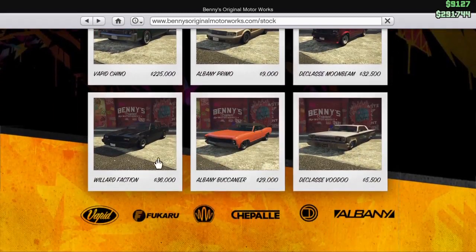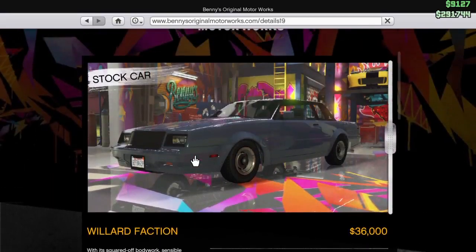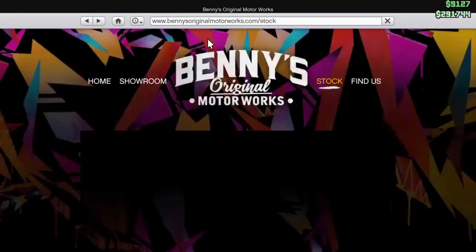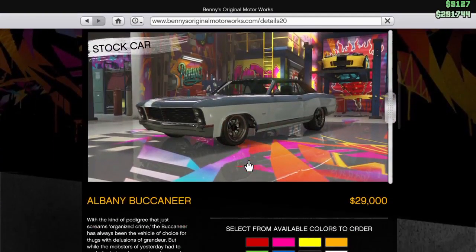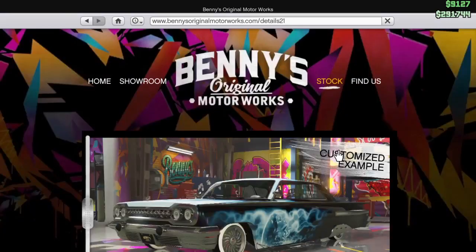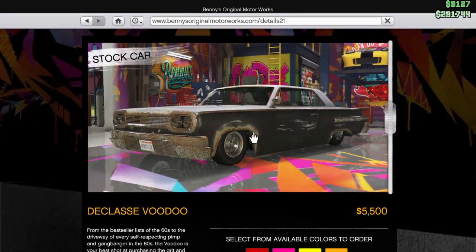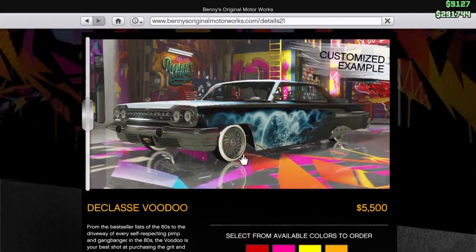This one is 225,000 — this one is 32,000. Before and after, these vehicles are not so expensive. I was thinking they would be 500,000 or more. The Lotion Faction is 36,000. Let's check top speed. Next up is the Albany Buccaneer — I think I'm going to buy this one. I love this car, it was in GTA San Andreas and I think Vice City too.